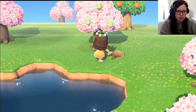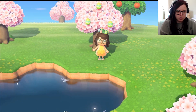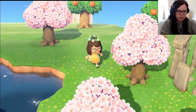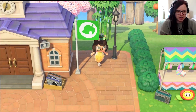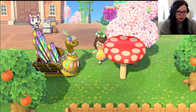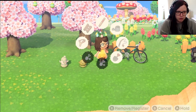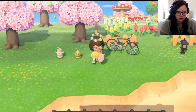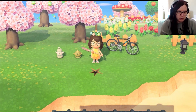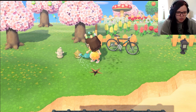There's another dig spot — that's a fossil. Let's collect these eggs; I think we have quite a lot of tree eggs now. They're one of the easier eggs to collect. Oh, we're full on fossils! We'll plant our gyroid here and water it.